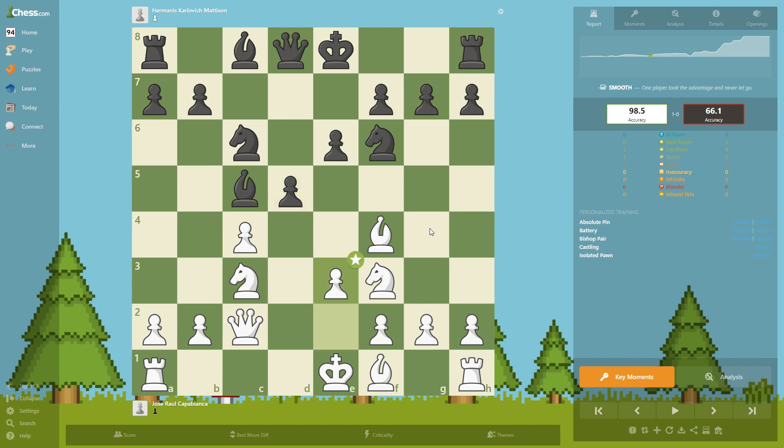d5, hitting the center. e6, e3 — another nice quiet move, just trying to develop his bishop. d5, queen a5, bishop e2 — developing the bishop — and now bishop b4. Black is going to take here and then Capablanca is going to have an isolated pawn, but that does not matter because black is losing a lot of time, and time in the opening is crucial. He moved this bishop one, two, three times and that's not a good strategy.